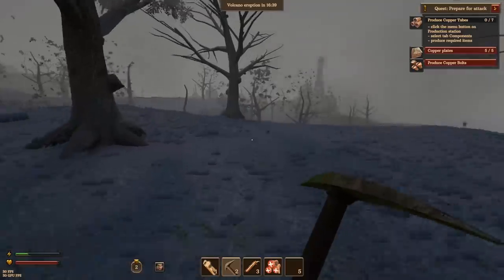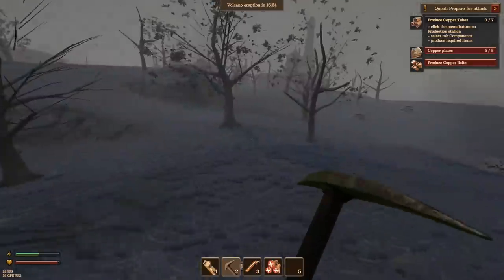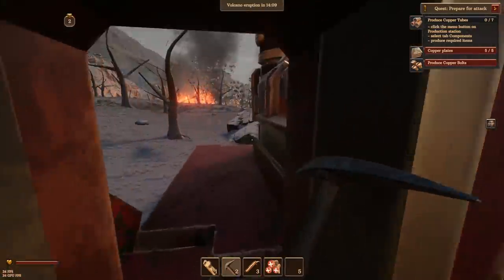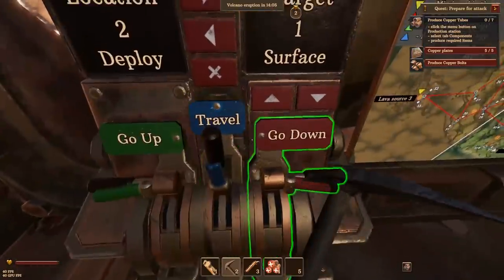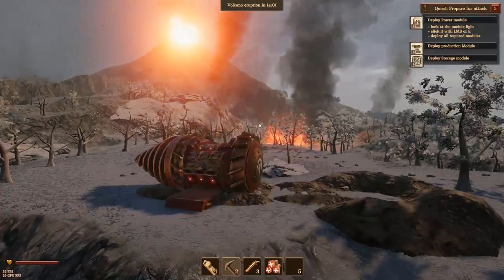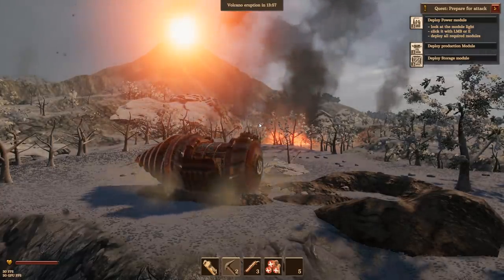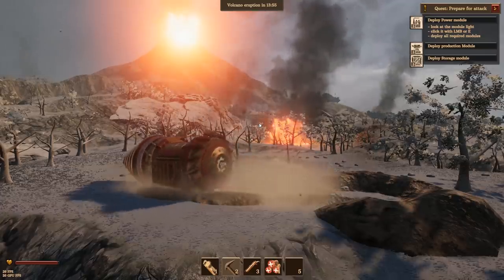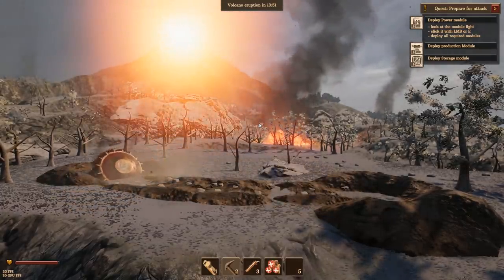We'll go for a little walk and see what we can find now that it's kind of more open. Everything's dead. I'm actually looking for some copper around here. I cannot find any of the nodes. So we're going to go back to target one, which was the original location we went to, only because I know there's copper around it. I don't want to go any further into the world either in case crazy things happen. And I really do want to do this prepare for attack quest just to see the kind of enemies we can expect.